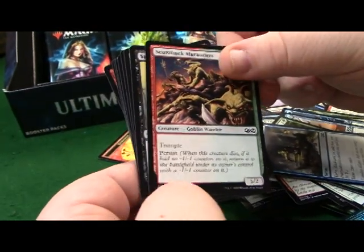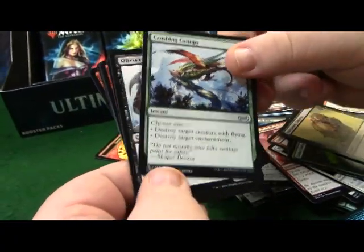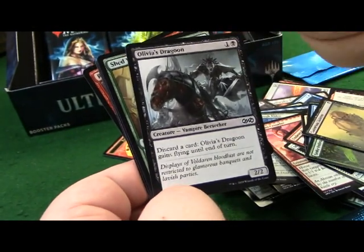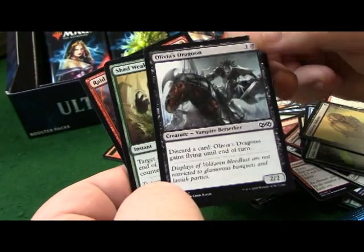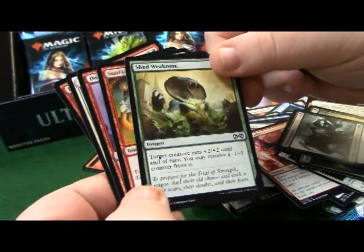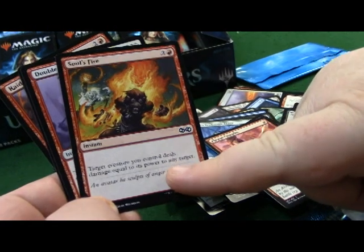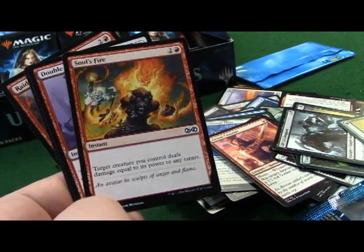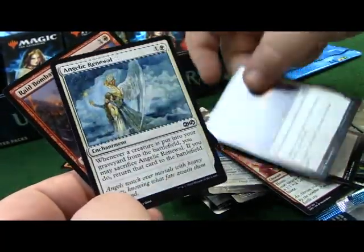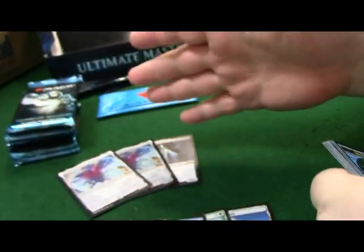Skullbriar Marauders, Sanitarium Skeleton, Crushing Canopy again, Olivia's Dragoon. Jason's a black player - well, black and white, mostly white, but he loves black cards. He likes zombies mostly. Another one going to be great for dinosaurs. Double Cleave, Angelic Renewal, Raid Bombardment.